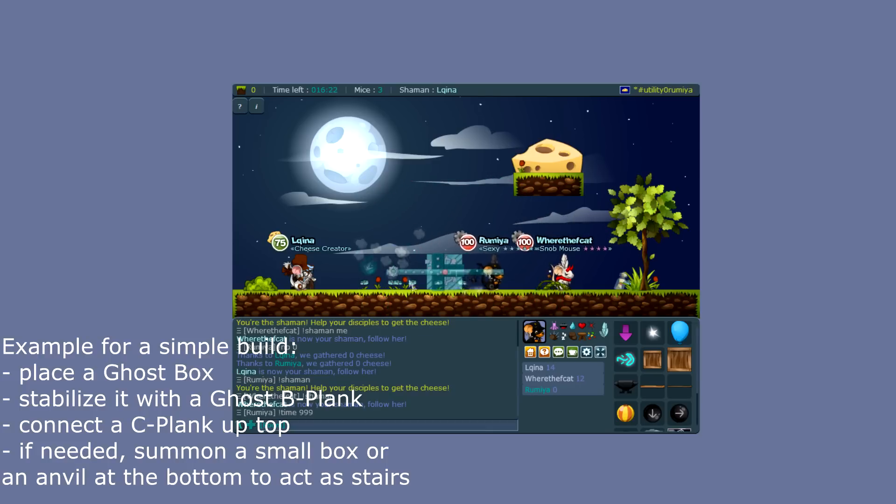Now take your plank and place it up here, and you have the same build as before — but now supported by the ghost box underneath.